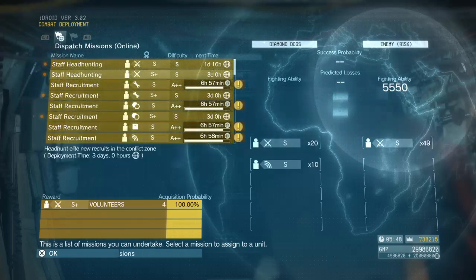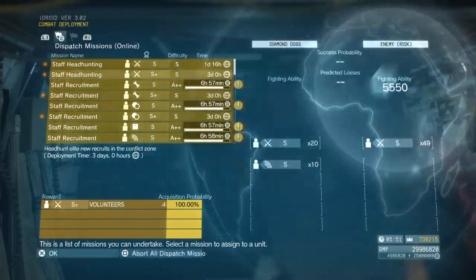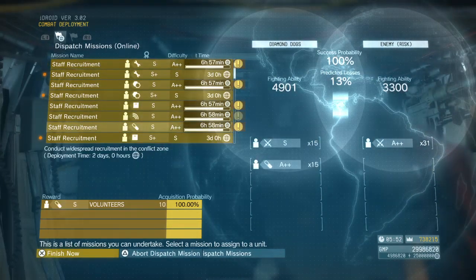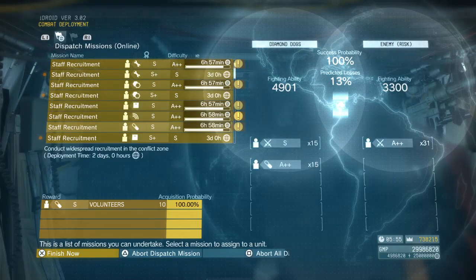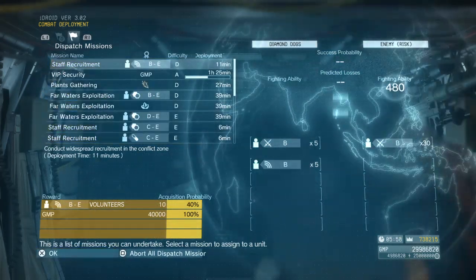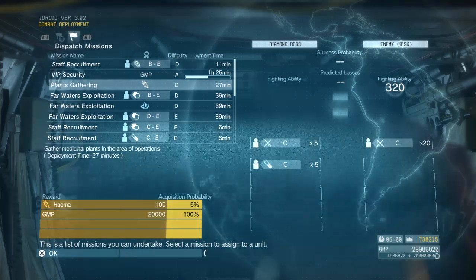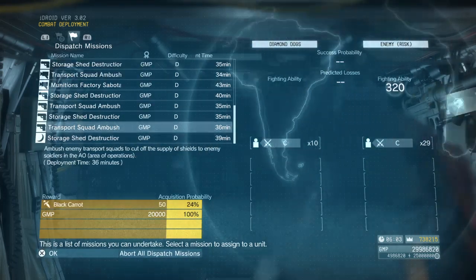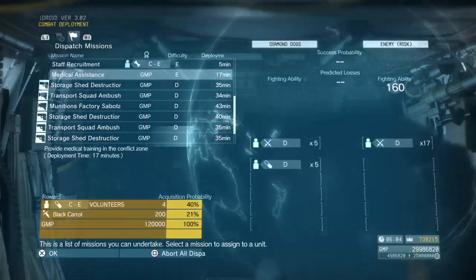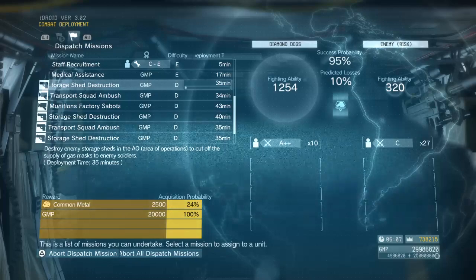So before you delete your save file, do this — especially if your fighting ability is above 5500. Do these dispatch missions, then wait a day or a day and a half, then start your new game. By the time you can start building R&D and base support, you'll be ready to accept the rewards. Also, do the gas mask missions early — they'll come available as you build your FOBs.